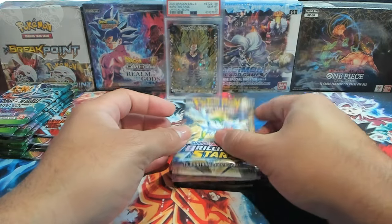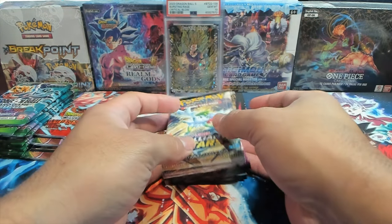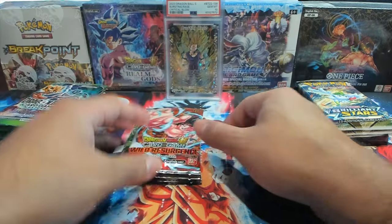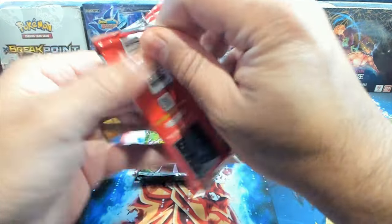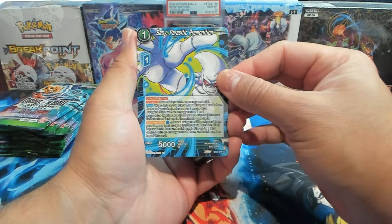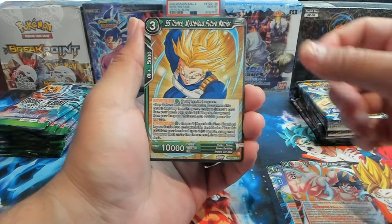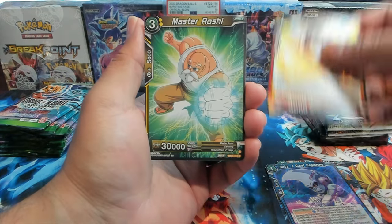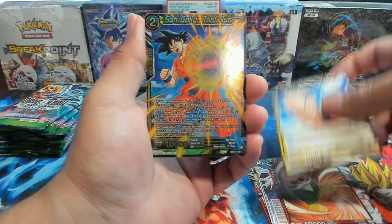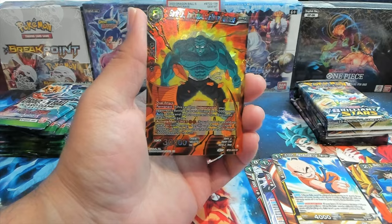We'll start with Wild Resurgence. Wild Resurgence has been really good to us — like three secret rares. We have Baby Parasitic Premonition, Son Goku Full Power and Full Blast, Super Saiyan Trunks Baby, Ox-King, Master Roshi, Toa Universal Toughization Plan — love saying that — Master Roshi, Krillin, a nice Son Goku trial run, and right off the bat we have an SR Garlic Jr. — looks dope.